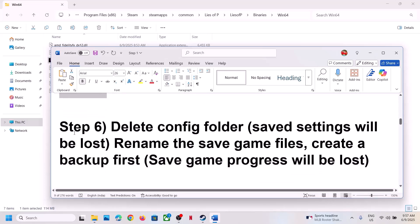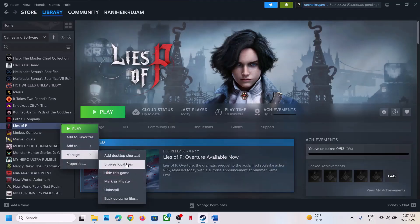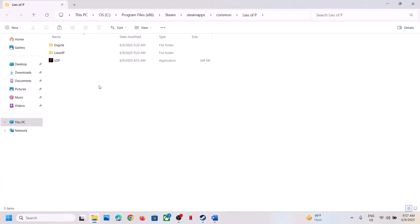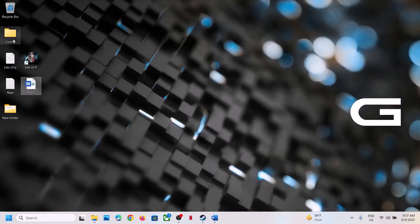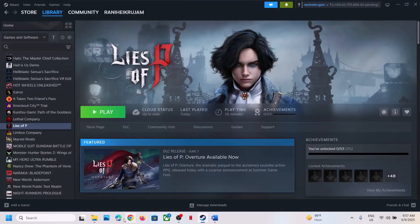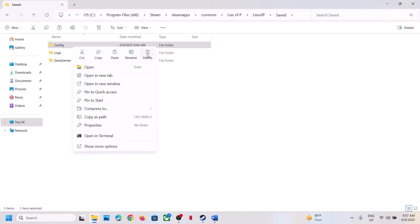The next step is to delete the Config folder. Note that deleting it will cause all game settings to be lost. Right-click the game, select Manage, Browse Local Files, then open the Lies of P folder, open the Saved folder — here you'll see the Config folder. Create a backup by copying it to the desktop, then delete the Config folder. Launch the game and check.